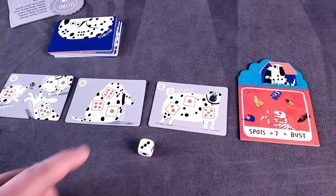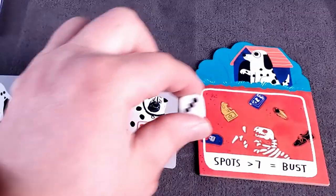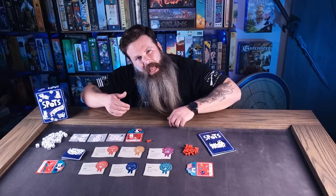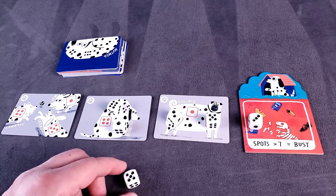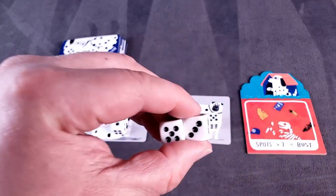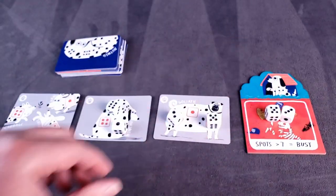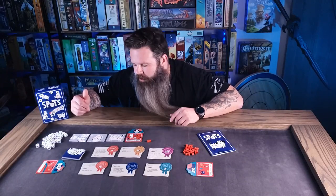When you roll something and don't have a slot on one of your dog cards, it goes into your buried section on your player board. If you accumulate buried dice that exceed a sum of 7, you bust — and any incomplete cards you have, even from previous turns, have all their dice removed and you've got to start from scratch.